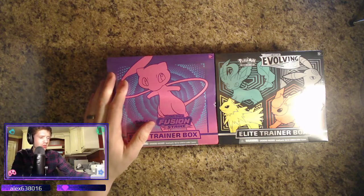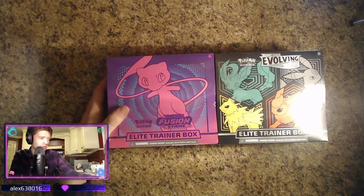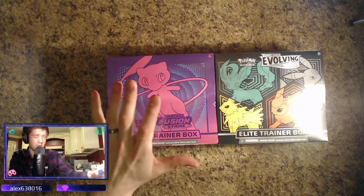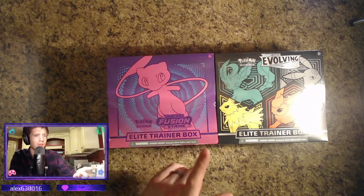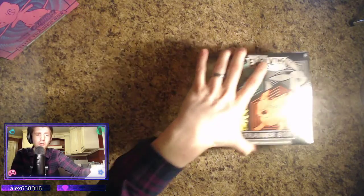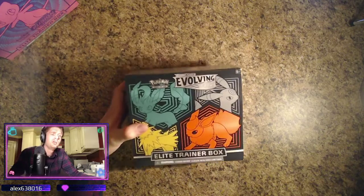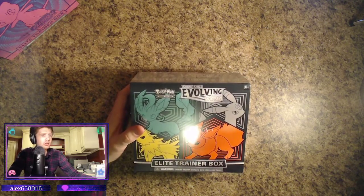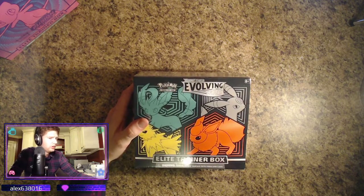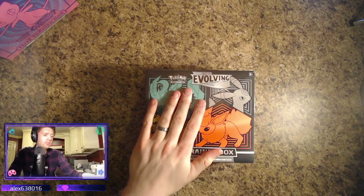Let's just get right into it — Fusion Strike. I opened up a booster box of Fusion Strike last time, you should go check out that video. Spoiler: we pulled way too many Mews. We'll start out with Evolving Skies — I have not opened much Evolving Skies lately so I'm very excited. You want the alternate art Rayquaza, the Umbreon and Espeon, Sylveon — you want them all.